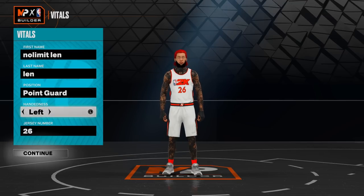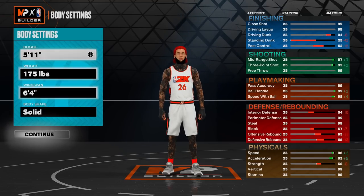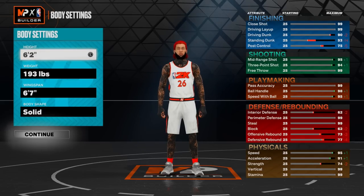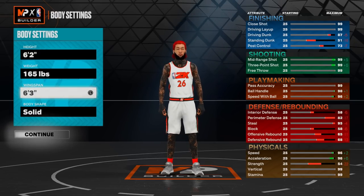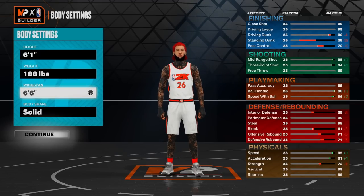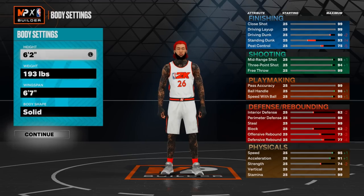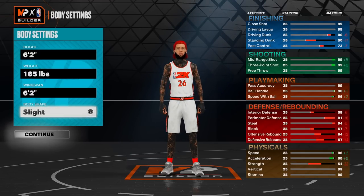In my opinion, left-handed players are much better than right, but it's y'all's choice. Now for the most important aspect of this player — the height. I went with 6'2; y'all can also go with that, or you can go with 6'1 or 6 foot. For weight, you just want to drop that down as low as possible. For my player I went with a 6'2 wingspan. It depends on your height — check the top right at driving dunk and make sure your driving dunk is at an 86. If you went with 6'1 you need a 6'4 wingspan, and if you went with 6 foot you need a 6'5 wingspan. Weight lowest as possible, and for body shape I always go with the skinniest.